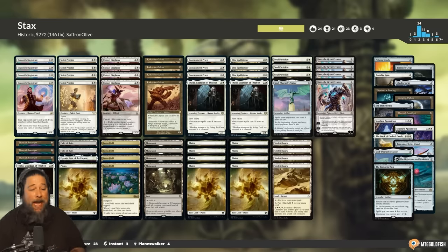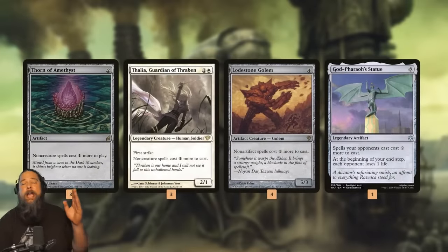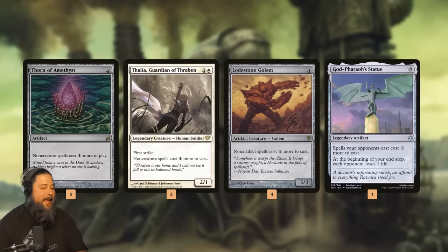So let's talk about our deck and what it's trying to do. Our main stacks pieces are permanents that make things cost one more mana: Thorn of Amethyst, Thalia making non-creature spells cost one more, Lodestone Golem making non-artifact spells cost one more, and God Pharaoh's Statue making our opponent's spells cost two more.